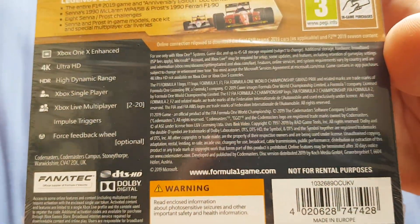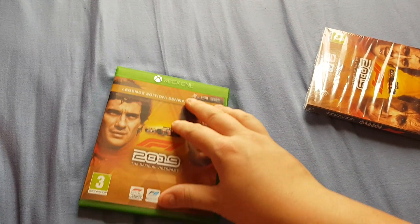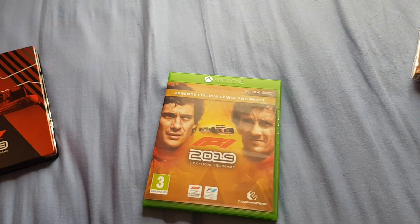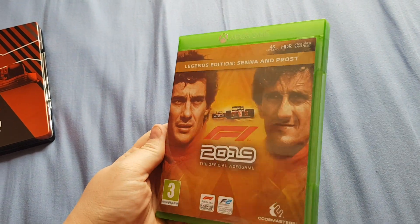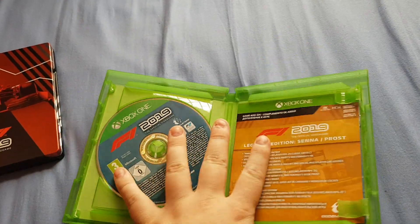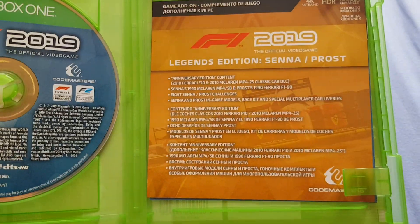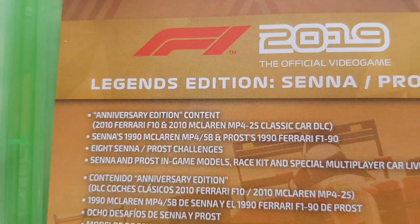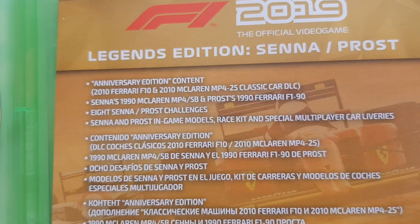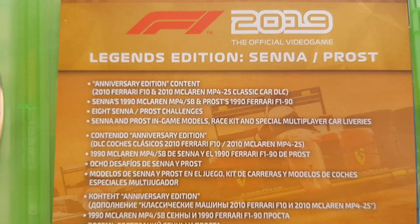Online requires 45 gig on your console. I mainly play on PlayStation 4 — Xbox is now really just for racing games and exclusives like Sea of Thieves. Inside the case you get the disc, which is blue because the anniversary case is blue, and on the back there's a code to download the content. The Anniversary Edition content is the 2010 Ferrari F10 and the 2010 McLaren MP4/25 — so it's Hamilton's 2010 car, not his 2008 one, which was in the game another year.